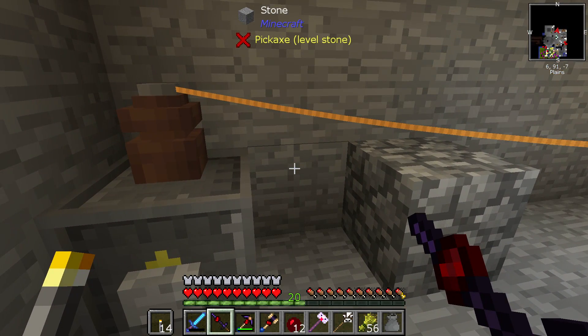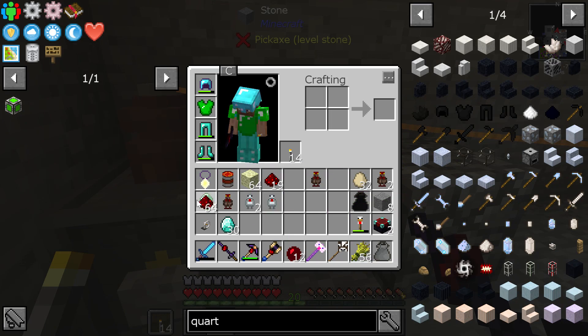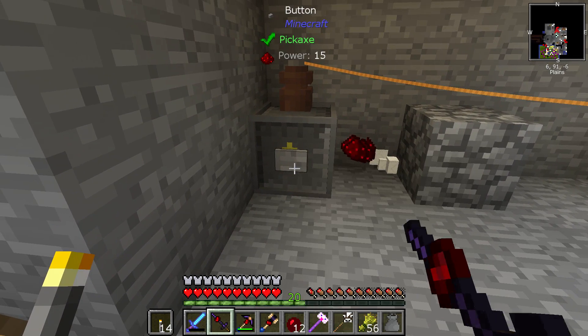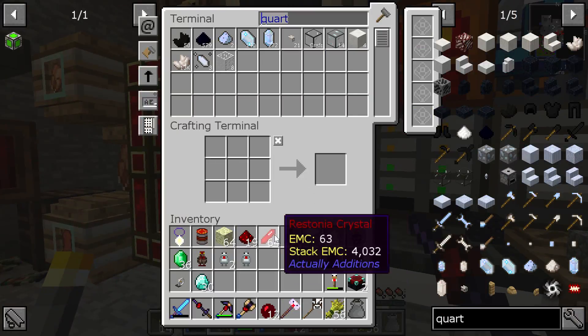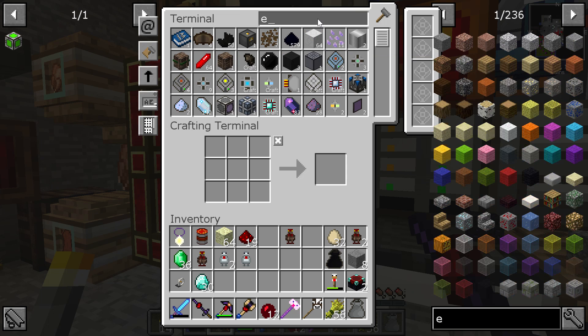Okay, so I get electrocuted to death. We should just be able to drop this and this here, and that should be all we need — 64 of both. That's probably more than we will ever need.